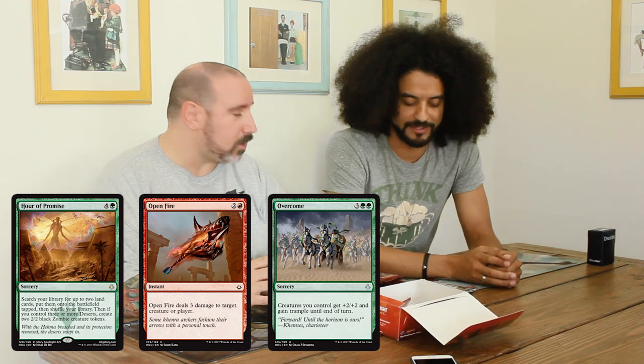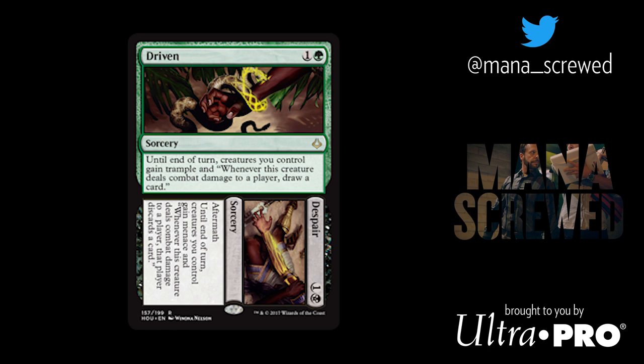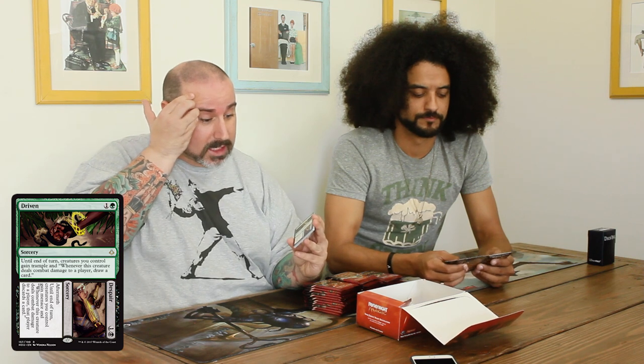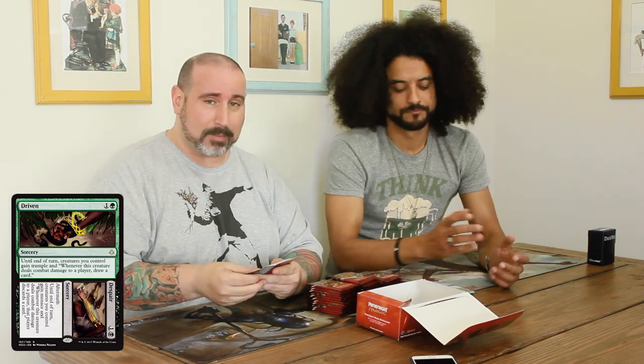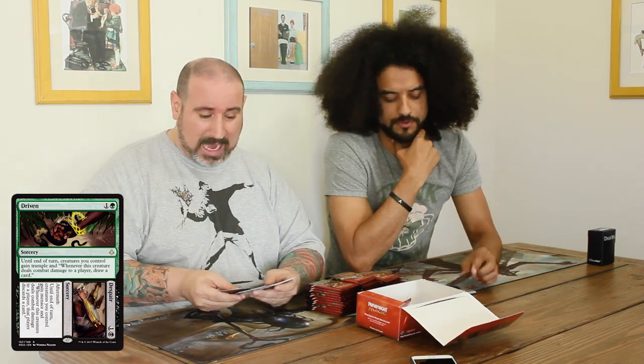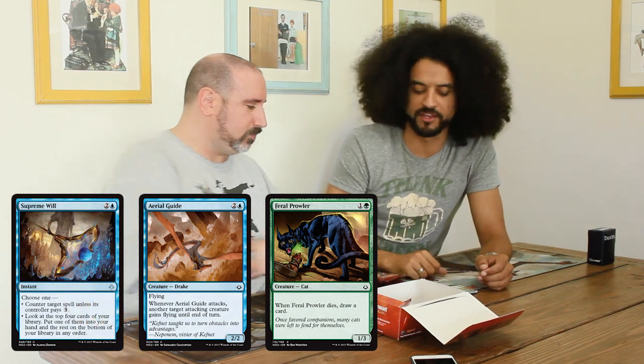Yeah, all your creatures get plus two plus two and trample until end of turn. It is just a win con in a green deck or two or three color deck with green. The rare in my pack was one of the split cards — Driven to Despair. Driven says until end of turn, creatures I control gain trample, and whenever a creature deals damage to a player, draw a card — one and a green. The aftermath, Despair, says until end of turn, creatures I control gain menace, and whenever a creature deals damage, draw a card. So basically in back-to-back turns, if I have multiple creatures, I'm going to swing, get damage in, and draw multiple cards. This card is absolutely first pickable, especially in a pack where other than Aerial Guide, Feral Prowler, and Supreme Will for control, there's nothing else for first pick.